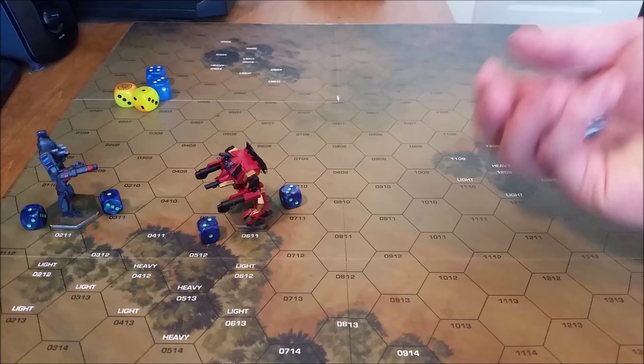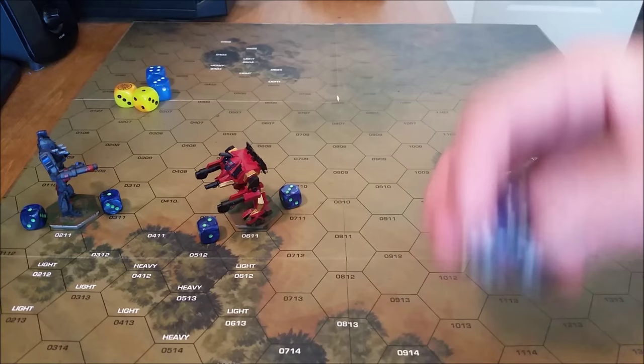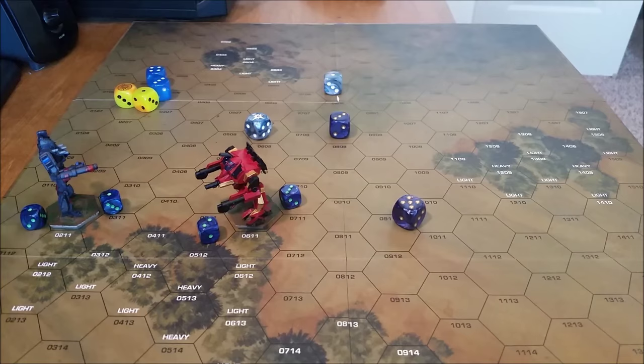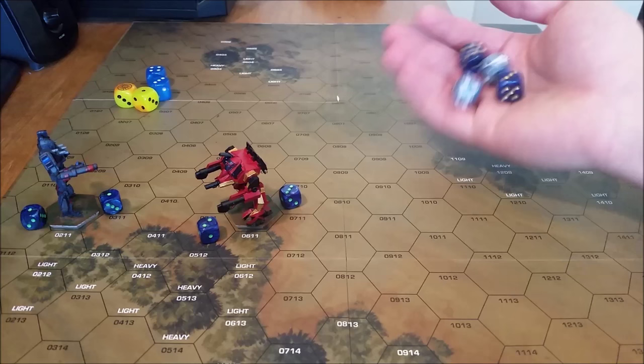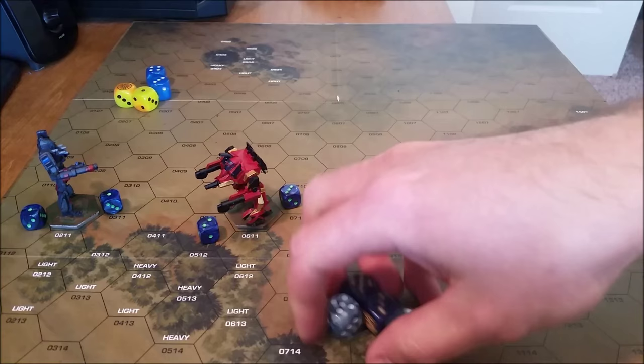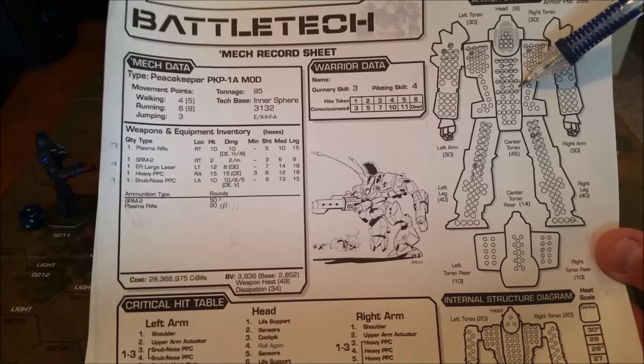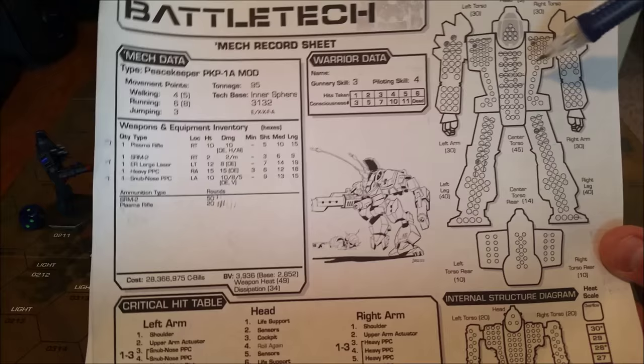Since all shots are simultaneous, it really doesn't matter what order you shoot in. We'll start with the Battlemaster. We're going to roll that Gauss rifle — that's a three, no-go on that Gauss rifle. Now the four ER medium lasers — we've got an eight and a seven, those two are good. The other two — an eight and an eight, very good rolls. This is going to do 20 points of damage and cause a piloting skill roll. The shots landed one to the arm, one to the torso, one to the torso, and another to the torso — a pretty good area of shots. If you're landing shots on the torsos, you're doing alright.